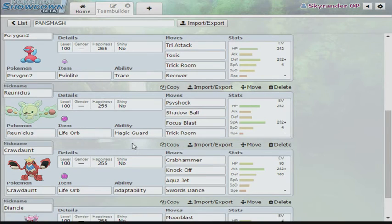So does Reuniclus. I could switch that out for Cresselia, but I want to use Reuniclus instead. Basically if it works, it works, and if it doesn't, it doesn't — and I obviously have to switch it out.